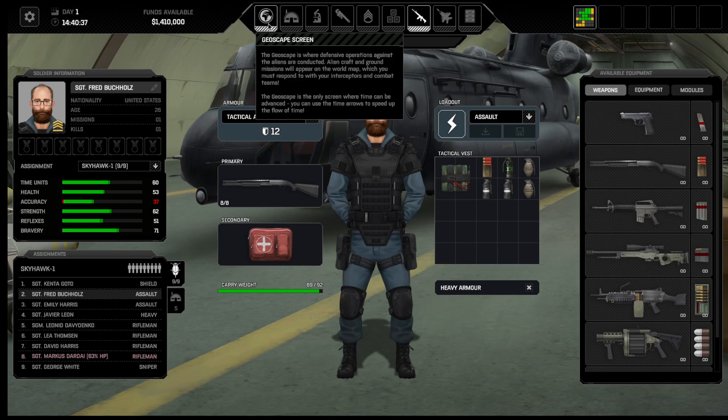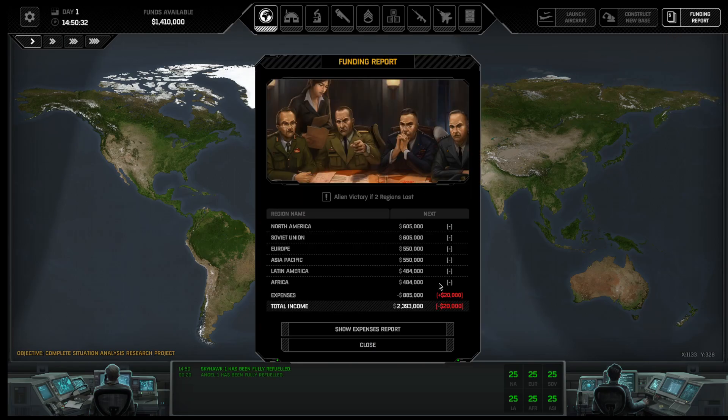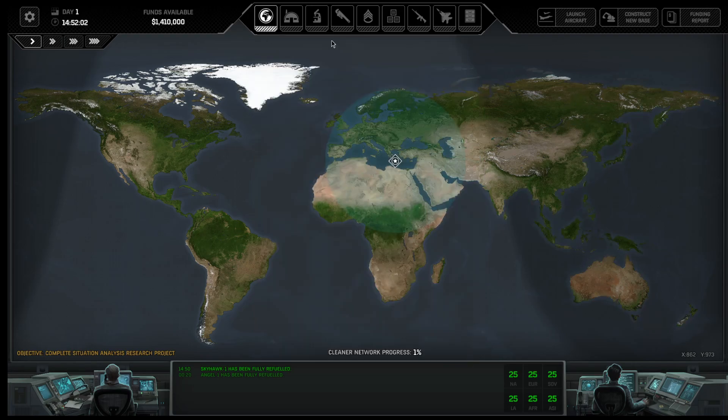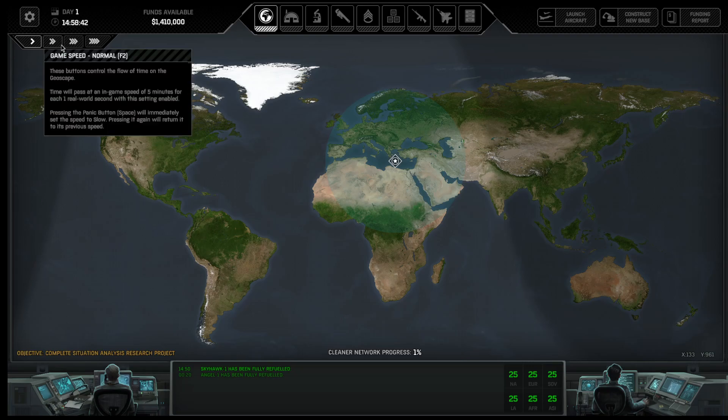We're going to go out to the geoscape screen. This is a playthrough of Milestone 2, Xenonauts 2 — I am playing on what I call Everyman difficulty. This is our funding report right now. I could build a new base, but they cost a lot of money. We're going to just let time pass here. If you like what you see, hit the thumbs up button. Angel 1 is fully repaired.